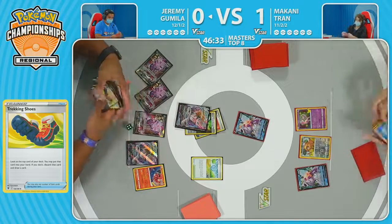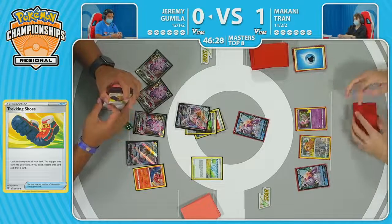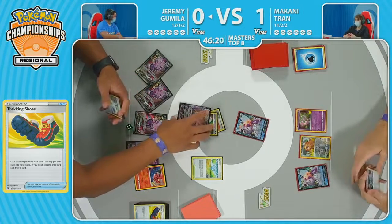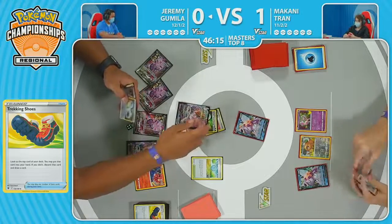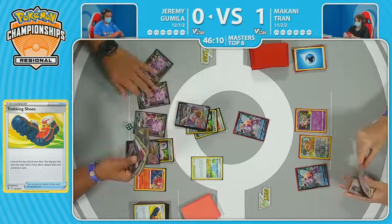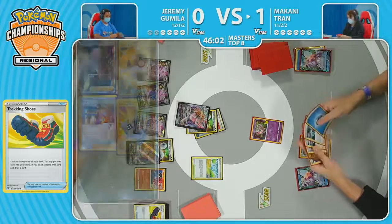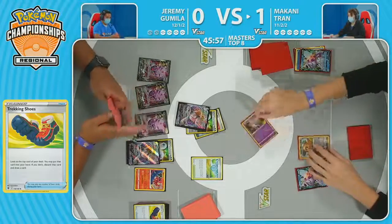Jeremy is making full use of the judges here, using their eyes to make sure his turns are absolutely immaculate. With that second energy attachment, there is the Cross Fusion Strike for the Techno Blast, taking the knockout. This has been a pretty rough Turn 2 for Makani. Mysterious Tail though — Mew still in the active. Look at the top six, find an item card. Trekking Shoes to see a little bit more of the deck. There are Cross Switchers in hand and a Raihan available — we can try to get this Palkia V set up, but we need the V-Star.